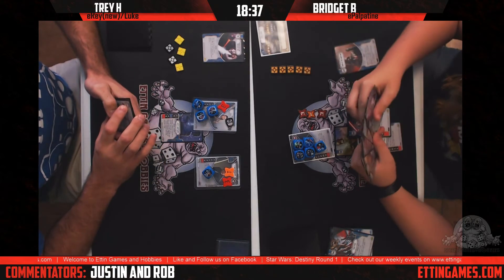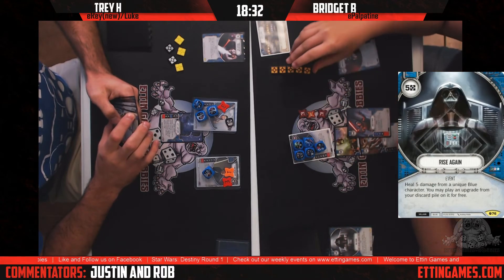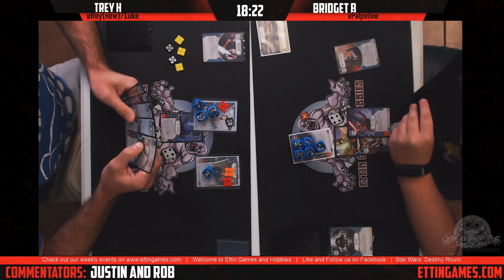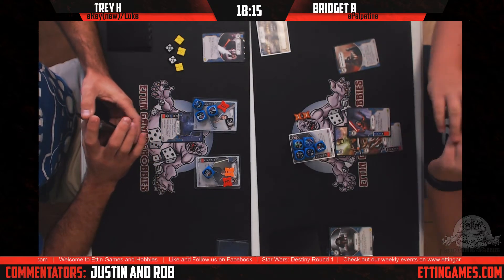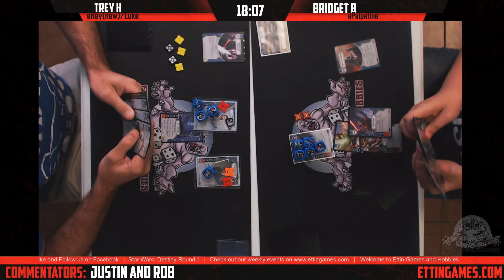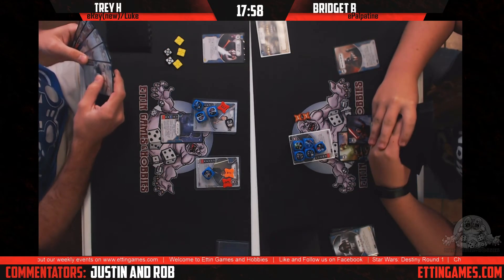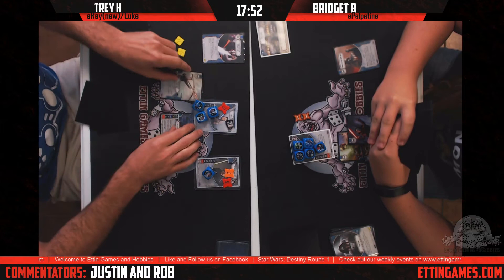If I'm playing Palpatine right now, I almost feel better taking three damage and not seeing three shields over on Rey. Rise Again coming down — that's a punch in the gut to Trey, especially since he wasn't able to draw into any good removal with the two Luke's Protections. Does she have a target in her graveyard? Taking that five heal with upgrades definitely hurts. Any time you see a Rise Again sitting across from Palpatine, it's really disheartening.